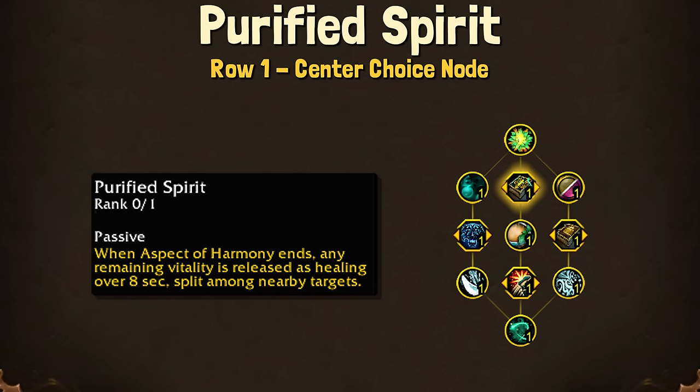Secondly, this is bugged because the ability is actually doing damage, not healing like it says on the tooltip, and it's hitting things from very far away even if I'm not in combat with them. So I do believe that it's meant to be either healing or damage, or both, but it doesn't seem like it's doing what the tooltip is saying.